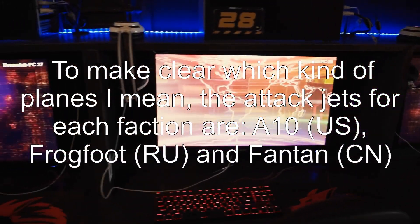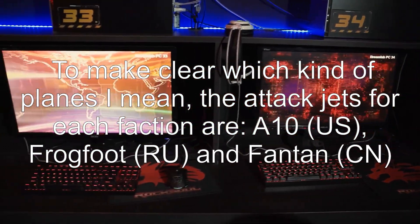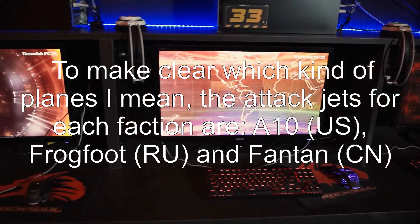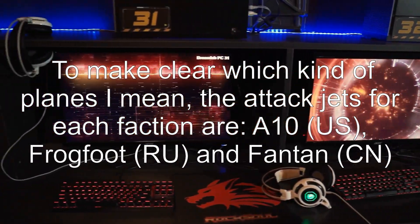To make clear which kind of planes I mean — the attack jets for each faction are: the A10 for the US, the Frogfoot for RU, and the Fantan for CN.